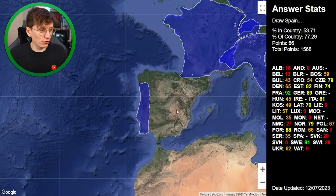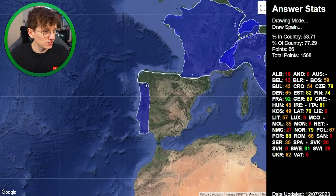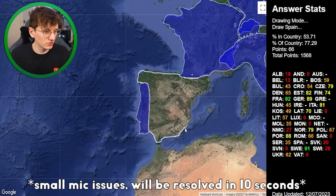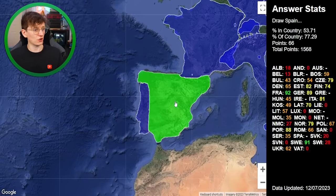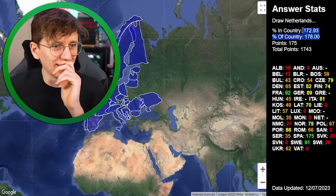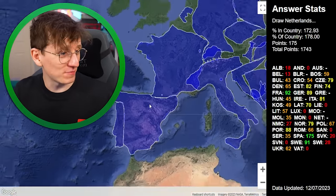Spain has potential for another green — I'm feeling confident about Spain, seeing as France was so good. I follow the France border and Portugal was okay too, so I work my way down here and get Gibraltar in as well, even though technically it's not part of Spain. 175 points — did I glitch it? How have I got over 100%? I assumed 100 was the top. I'm not complaining — I'll take the 175 points.